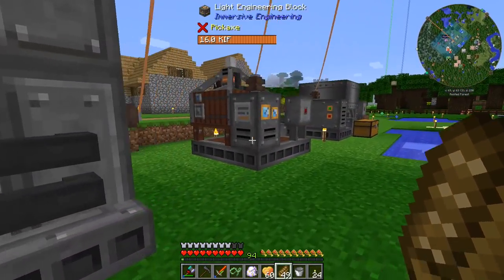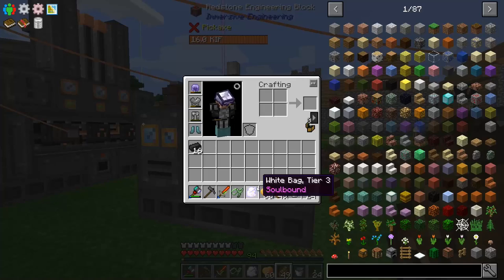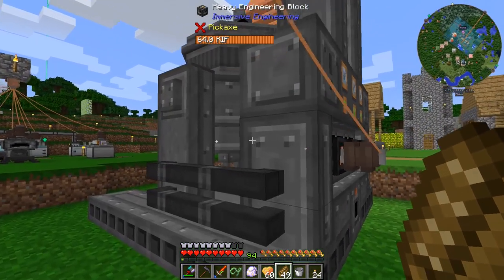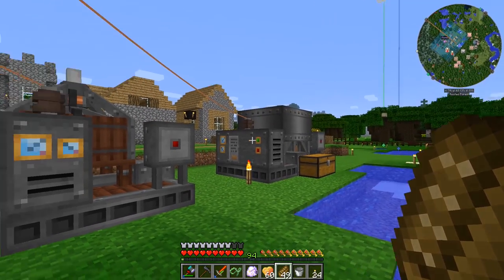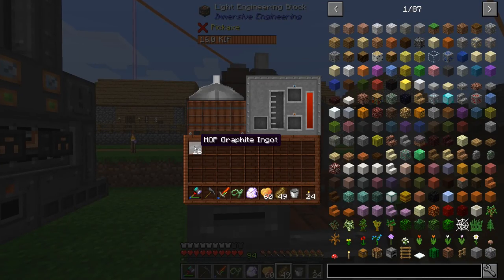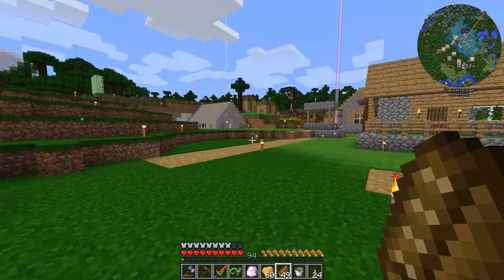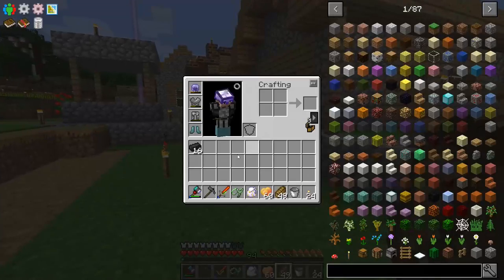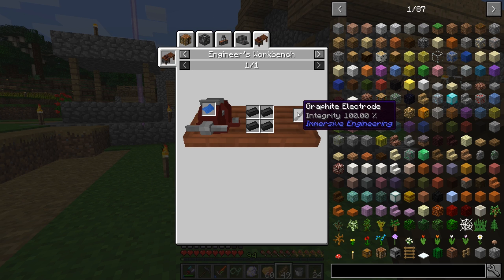Since last episode I ran a full stack of coal coke through our crusher, and then into this machine here. We're up to 16 HOP graphite ingots. That must be two stacks, because it takes eight coke dust squeezed in here to turn into one of the HOP graphite dust, and then you gotta smelt those. So yes, I put two stacks of coal coke through those machines, and now we have this. We wanted to take those and turn those into graphite electrodes - I do believe we need three of those, so we need 12 of these ingots, and we'll have four remaining.